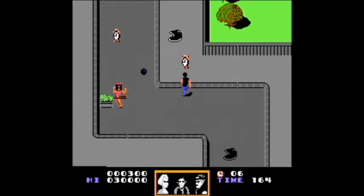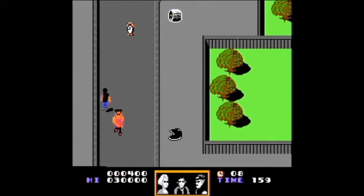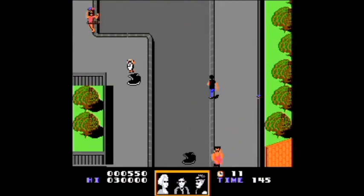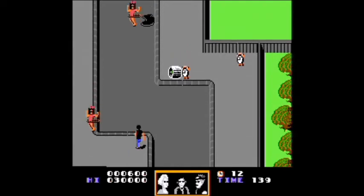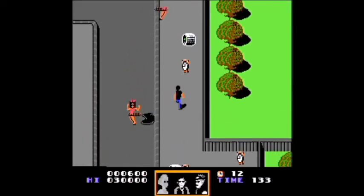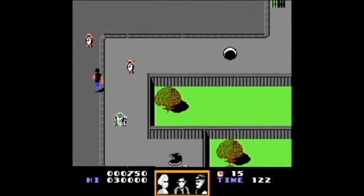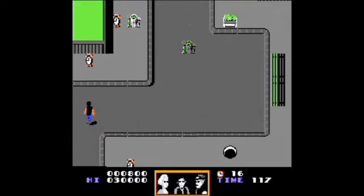To complicate things, Lorraine has a crush on you, so you'll have to dodge her advances while trying to figure out a way to get George and her to kiss at the school dance. Time is wasting, and even if you manage to put all of the pieces in place, there's still no guarantee that you'll get back. It will all come down to one brief moment in time when the past, present, and future all meet.